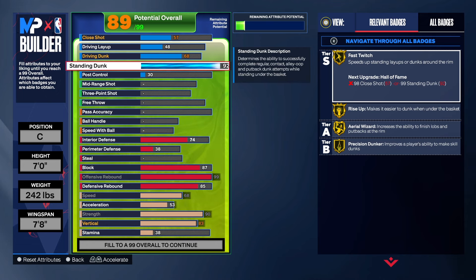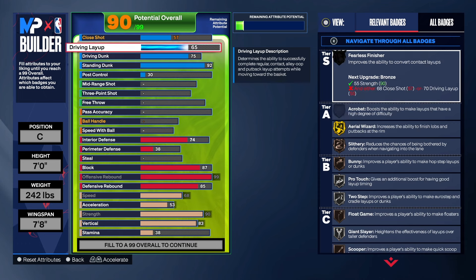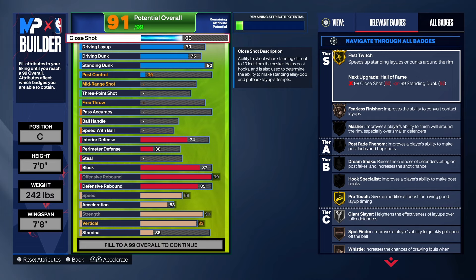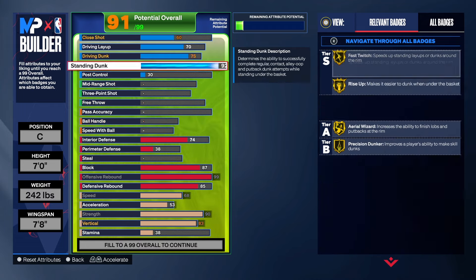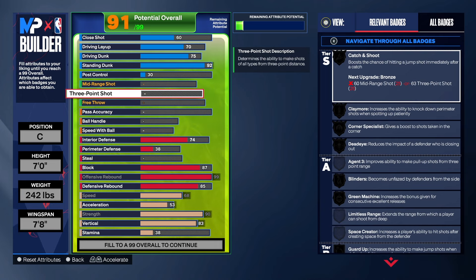The build has a lot of high-level badges. For the driving dunk, we're getting that to a 75 — I think that's all you need for this build. For the layup, we're getting that up to 70, and close shot up to 60. Some of you may want post control, but I didn't add any on this build. If you want it, you'd have to take some things down — like maybe take the rebounder down to gold Rebound Chaser.